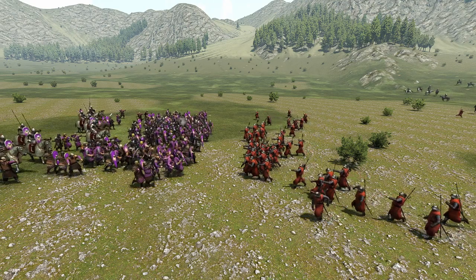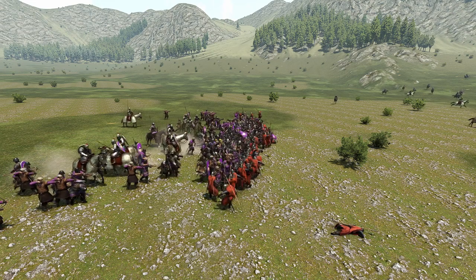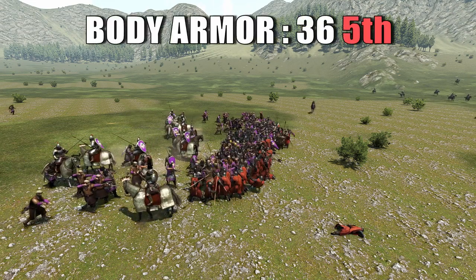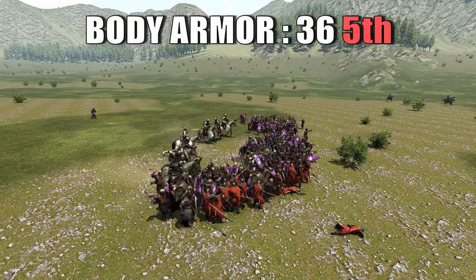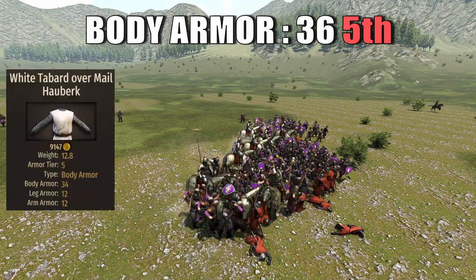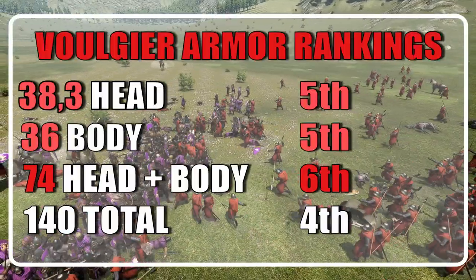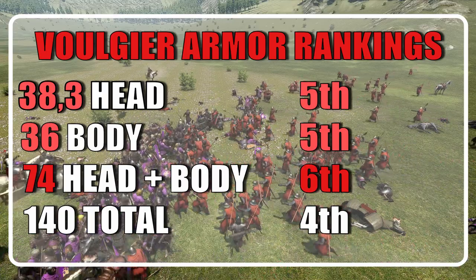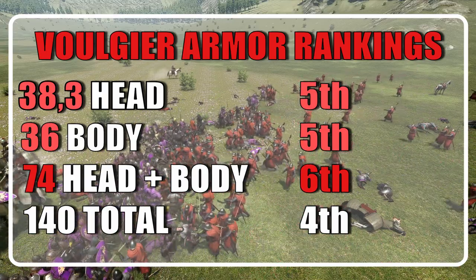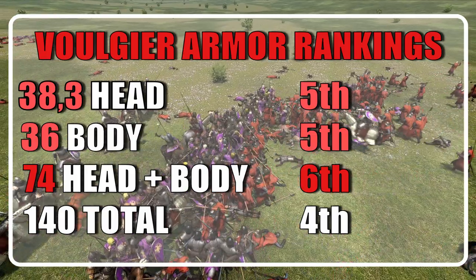When it comes to the body armor, the Vulgier brings the same two pieces that combine for a value of 36, ranking the unit in 5th place and 25th overall. The pieces in question are the cherry stained white tabard over male hober and the fashionable scarf. When it comes to head plus body, the Vulgiers rank last with a value of 74 among tier 5 — though they gain two positions to number 4 when considering all armor types.